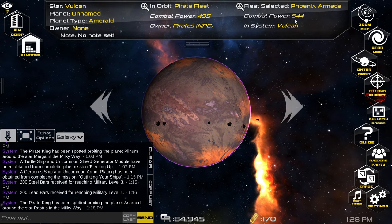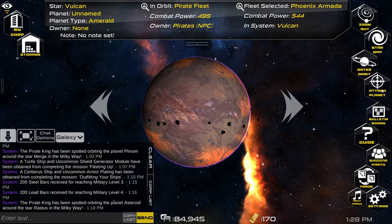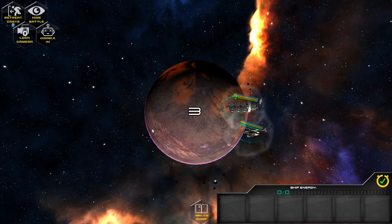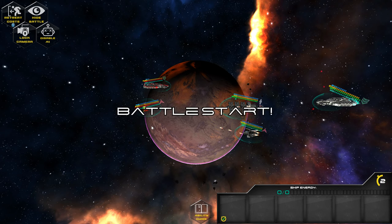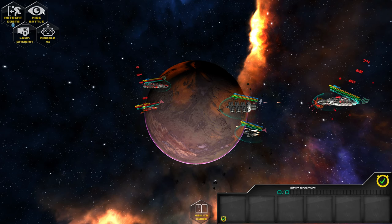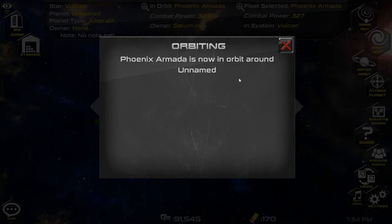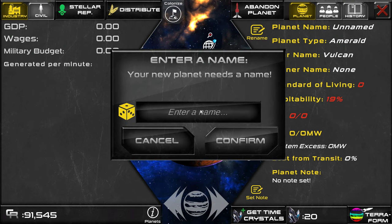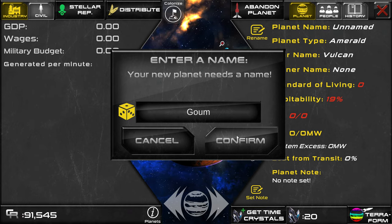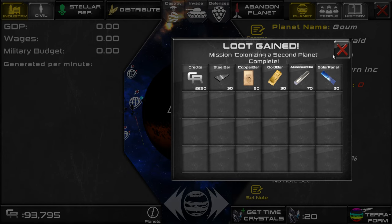We should be able to take that fleet now — our combat power is higher than theirs. Now that the NPC fleet is out of the way, we can put our fleet in orbit and colonize this planet. It needs a name — let's use the random number generator name. And that uses one of our colony ships to colonize the planet, and it also completes another mission.